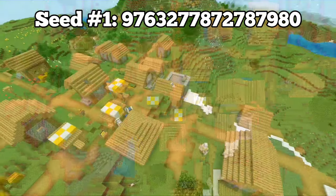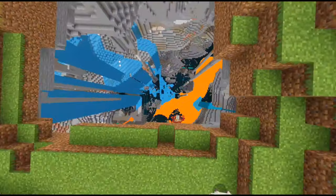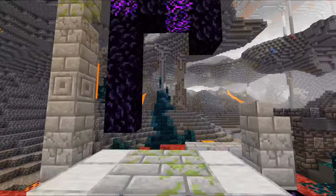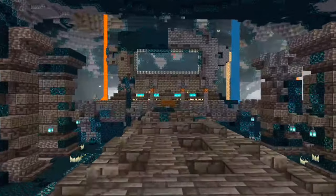In the first seed, you spawn in a small village with two blacksmiths, but right behind this house we have a huge exposed cave. This cave looks like the gateway to hell. Inside this cave, we have a ruined portal with some OP loot that is right next to an ancient city.